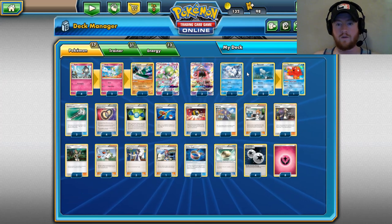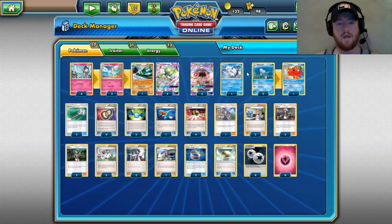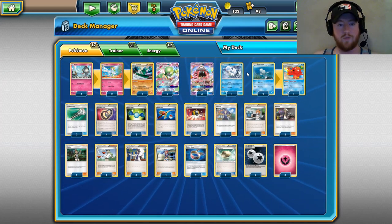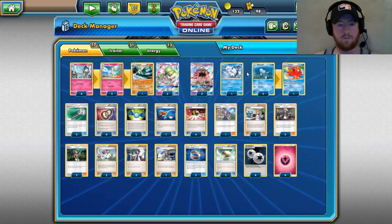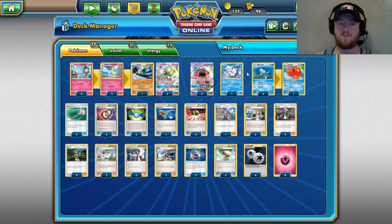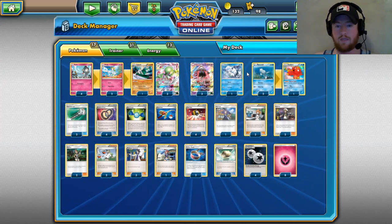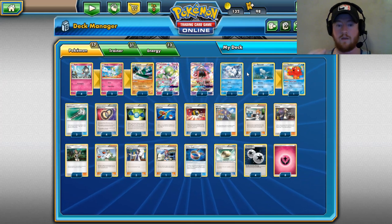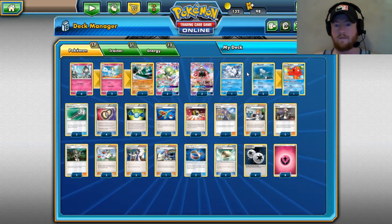I've only got three Candy but two Curlia. Really, with the Mallow-Octillery combo you should have access to on turn two, you should be Candying into Gardevoir really quickly. We've got two Guzma because we can always get them back with Puzzle of Time — I don't need three. One Acerola, and four Puzzles of Time allows me to get that back at any point. One Skyla for emergency situations where Mallow and Octillery won't work and we need to access Rare Candy.